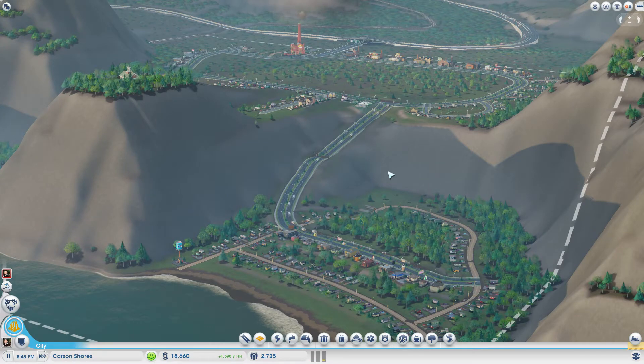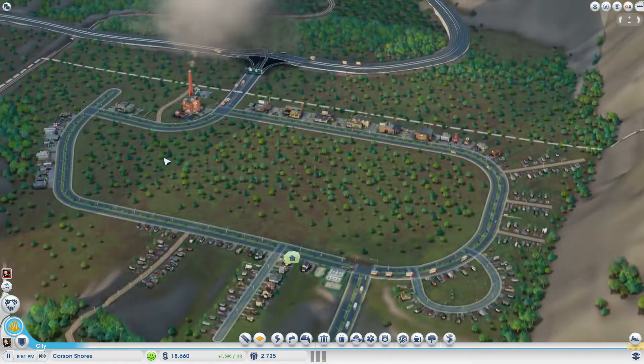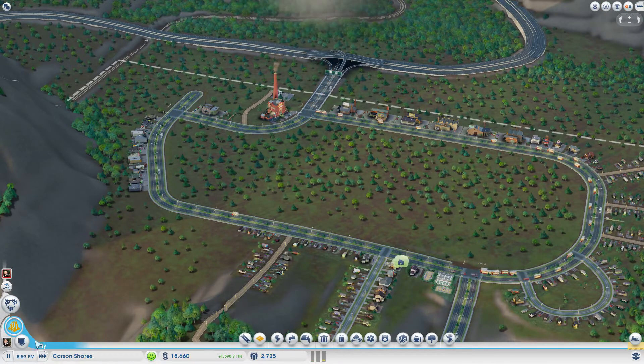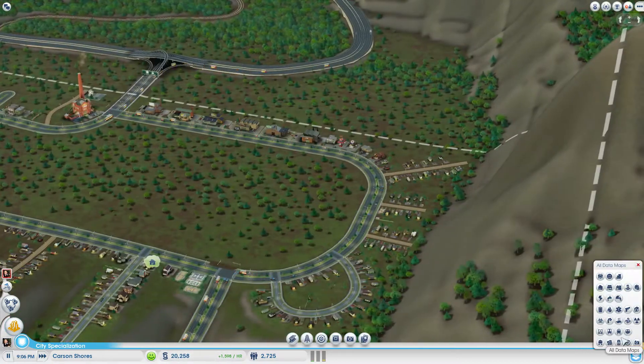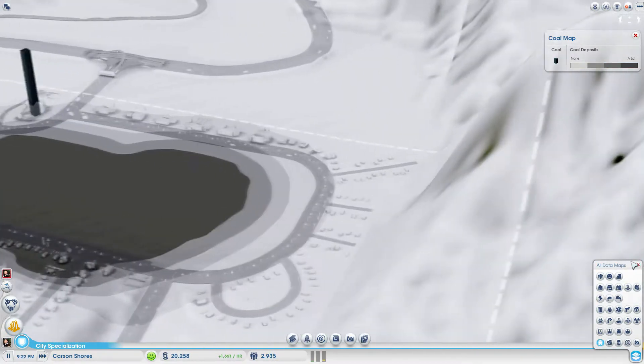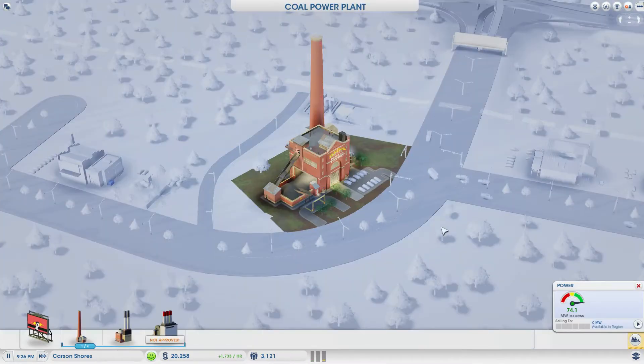Hello everybody, my name is Takreva and welcome back to SimCity, where we're having another look at Carson Shores. In the middle here we want to get our nice coal industry going, especially because we need to supply our power plant very soon as well.